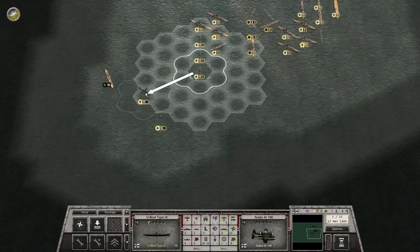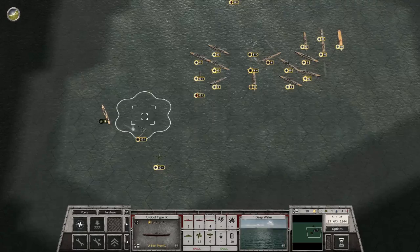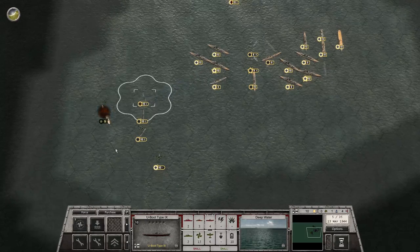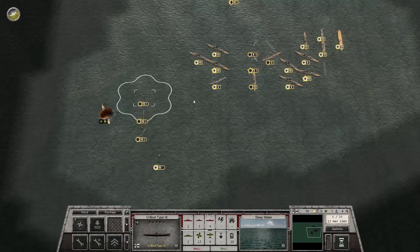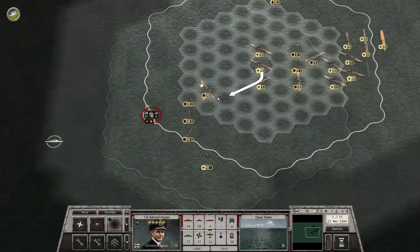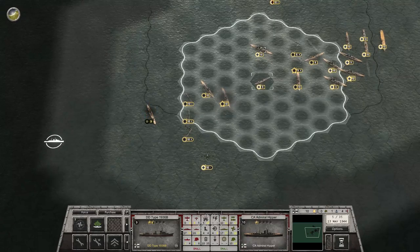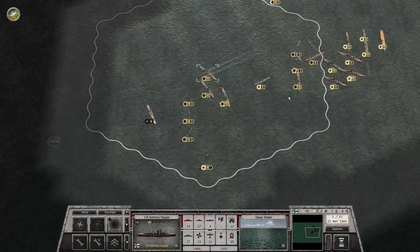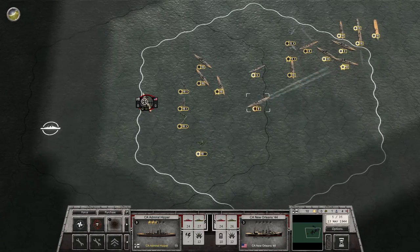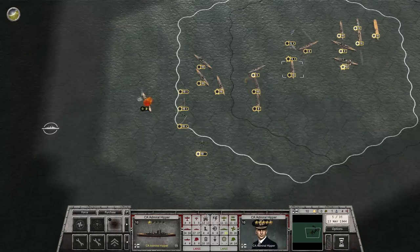Submarines — I can actually go in close and just fire these torpedoes. One damage, two — five total, two. And then we should be able to finish it off with our surface vessels. Four. Down to three, down to three — still three, still three, two. And these guys will not be able to reach.